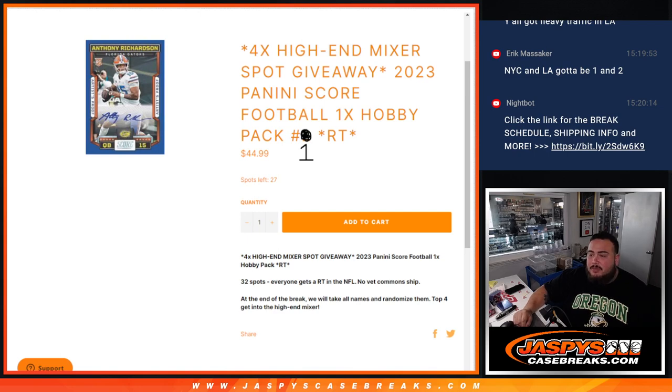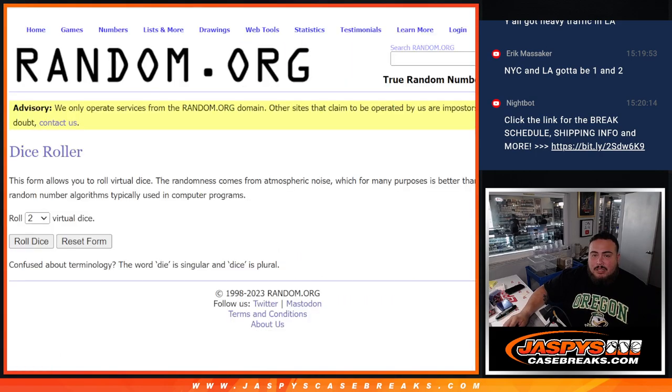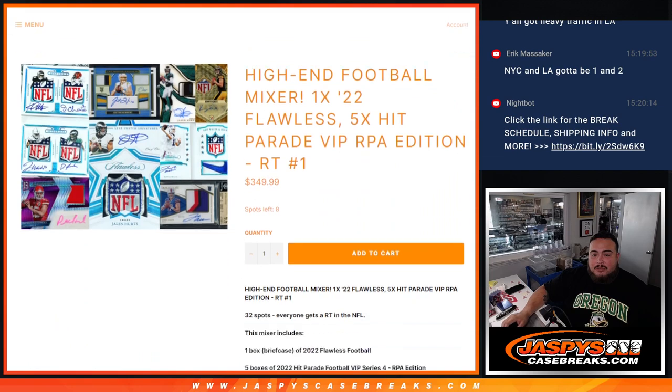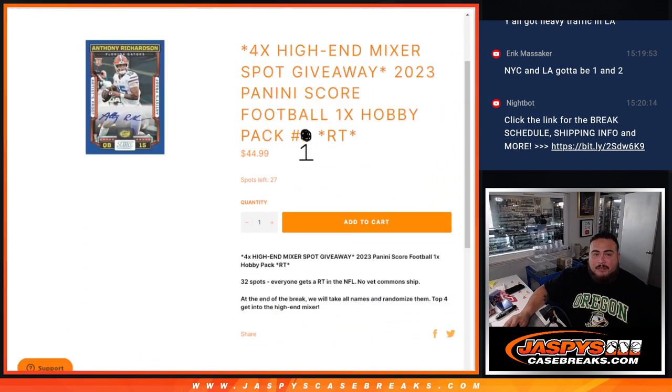First we're going to do the break, then we're going to randomize the customer names to teams, distribute the hits out, and at the end we will re-randomize the names only. The top four get into the high-end football mixer — a $50 spot for only as little as $44.99 for winners.